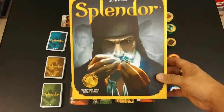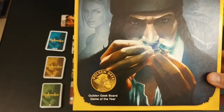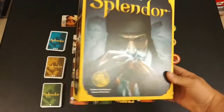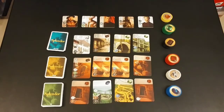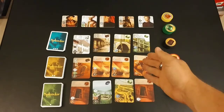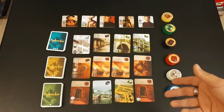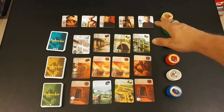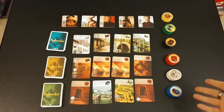We're going to start out with Splendor. This won a Golden Geek Game of the Year in 2014 — it's extremely popular. If you've been to any game shop, I'm sure you've seen it played or at least on their demo shelf. In this game you're collecting gemstones in order to purchase cards that gain you more permanent gemstones, in order to gain the attention of the nobles. The game ends as soon as one person reaches 15 points, and that includes the points from the nobles.